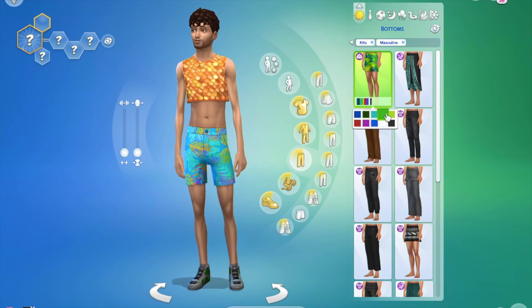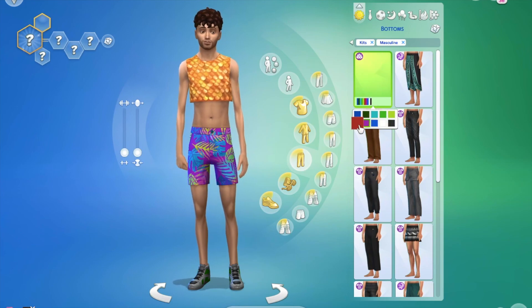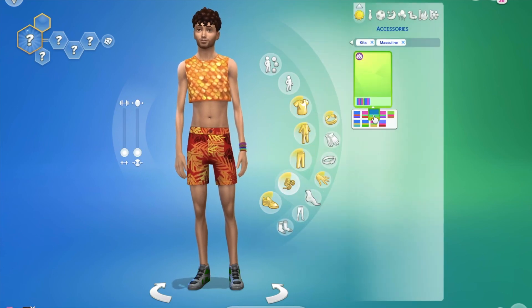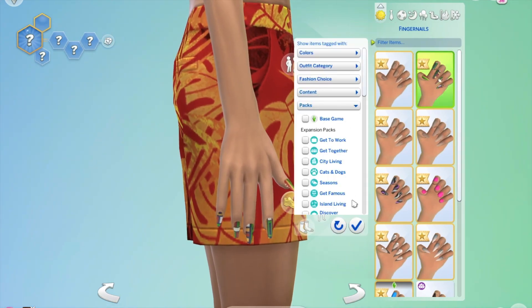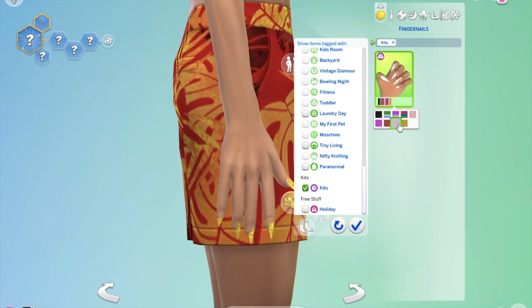Again, we only have one pair of shorts for the guys in this kit. I know The Sims probably releases more female items because people create more female Sims — I know I do — but one pair of shorts compared to how many the females have is noticeable. We do get nail polish for the guys though.